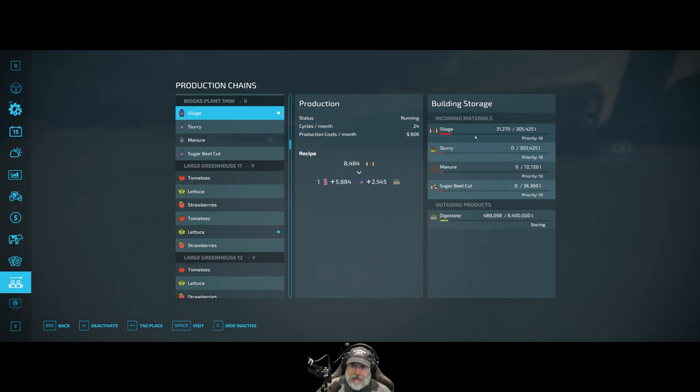The silage is now down to 31,270, so I'm roughly estimating it goes through about 300,000 liters in four days — at least the days I'm using on this playthrough, which is three days per month. Actually that would be four full days because it's the morning of the fifth day since I left you guys on the last episode when it was full.